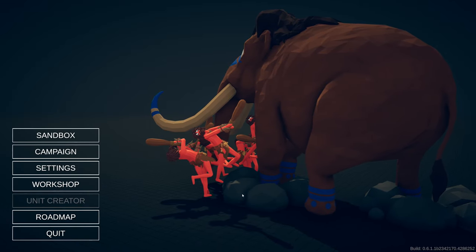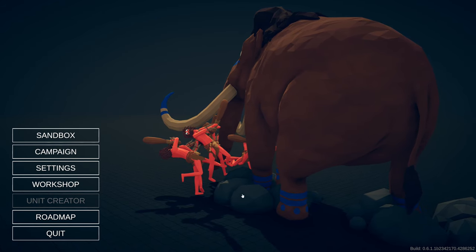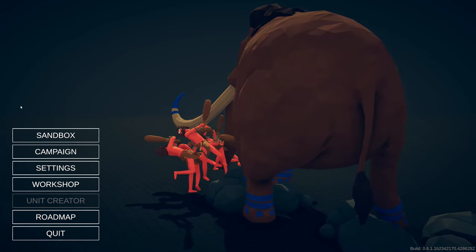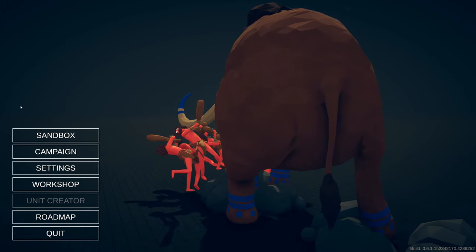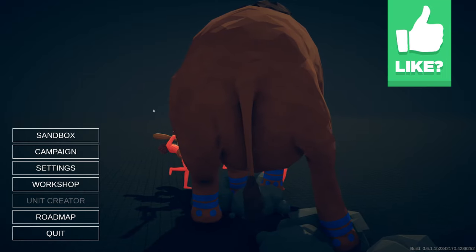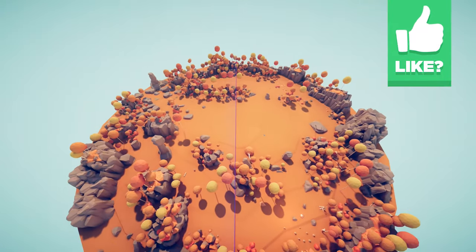What is going on guys, Tuzwava here, and today I'm going to be showing you how to unlock even more secret units in Totally Accurate Battle Simulator. If you want to find out how to unlock other secret units, be sure to go watch my previous videos, but let's jump into the new secret units in the latest updates. We're going to want to go to sandbox mode, go to tribal sandbox.